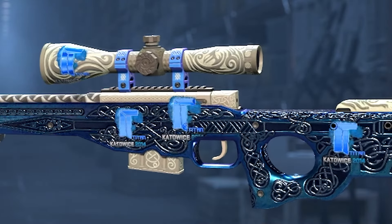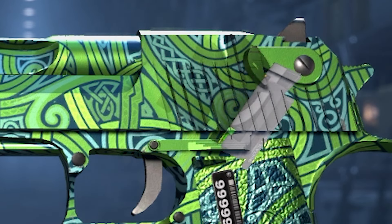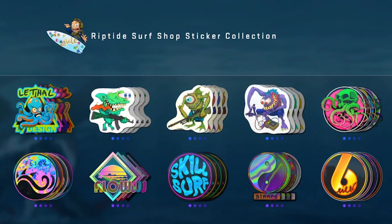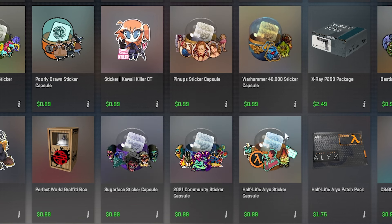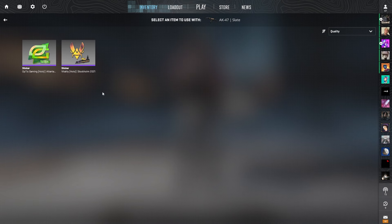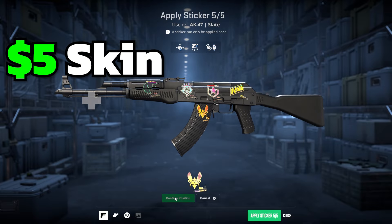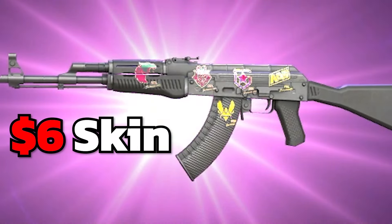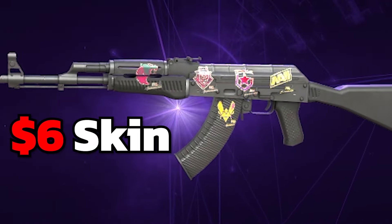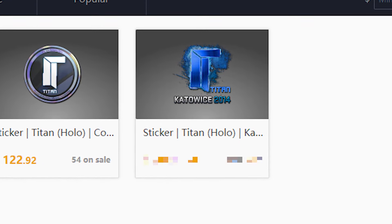Stickers are pieces of artwork that you can apply to your skins. You can apply up to 5, place them anywhere, and rotate them any amount you wish. Stickers can be bought directly from Steam, opened from sticker capsules, or bought during operations. The sticker capsules can be bought from Steam, dropped as a level-up reward when you play the game, or purchased during majors. When you apply a sticker, its value drops significantly — so if you apply a $5 sticker to a $5 gun, the new stickered gun won't be worth anywhere near $10, more like $6 — and it's really hard to price stickered items.